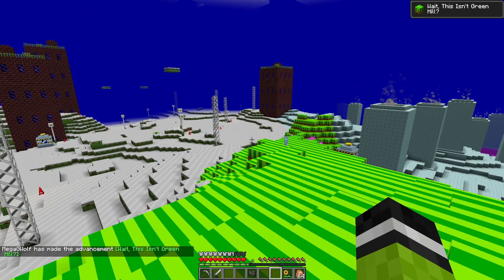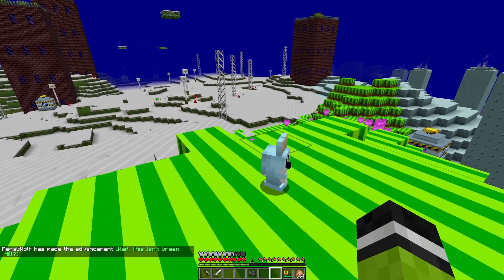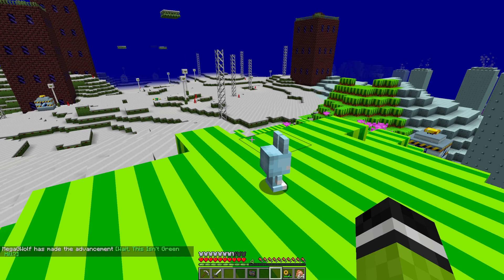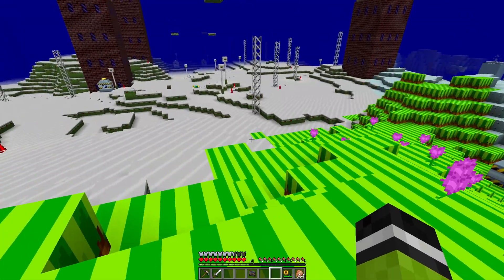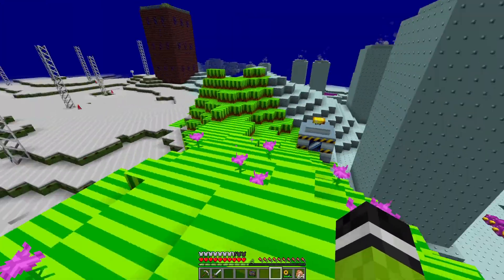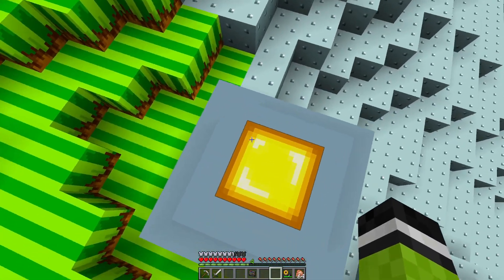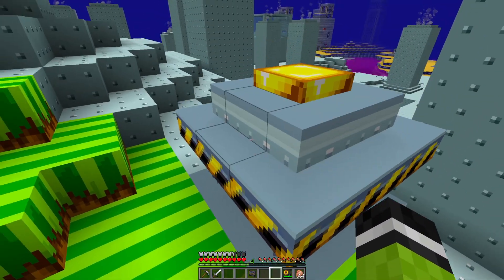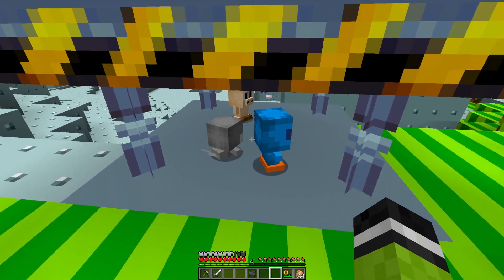Emerald Hill! It's not Green Hill — this is Emerald Hill. There are entities and creatures. I wish there were a few more. You can see one over there, actually, in Starlight. The little flicky guy — well, they're not flickies. They're just animals. The flickies are the birds specifically, aren't they? Be free, my friends! Be free!